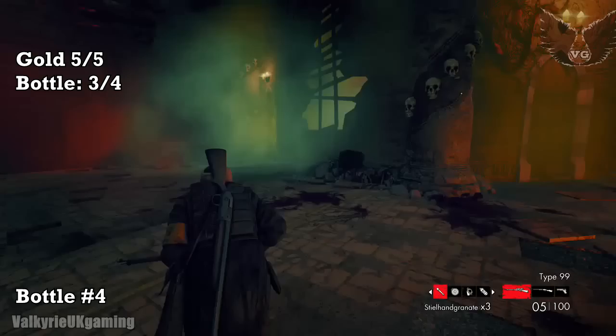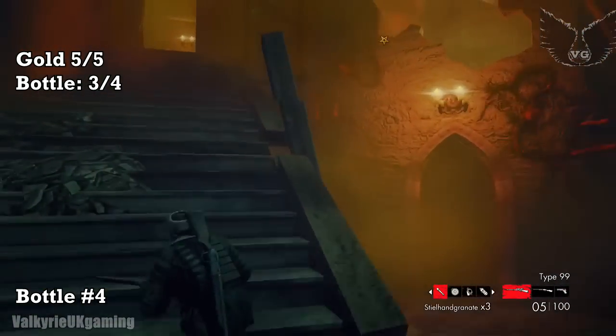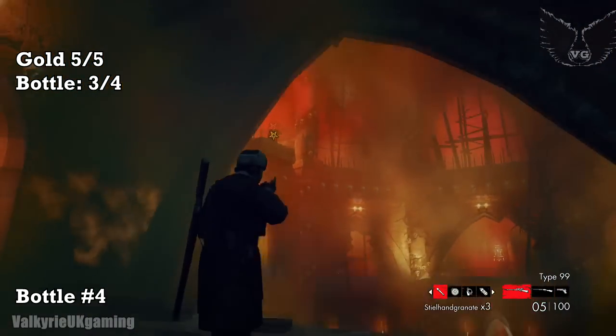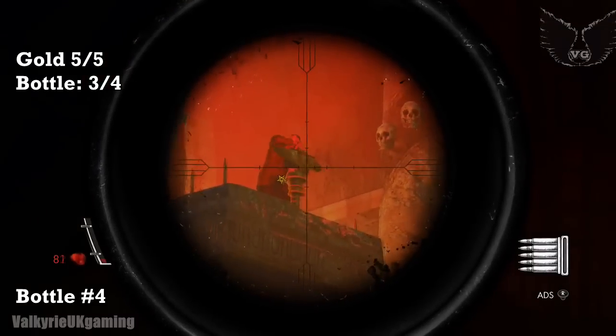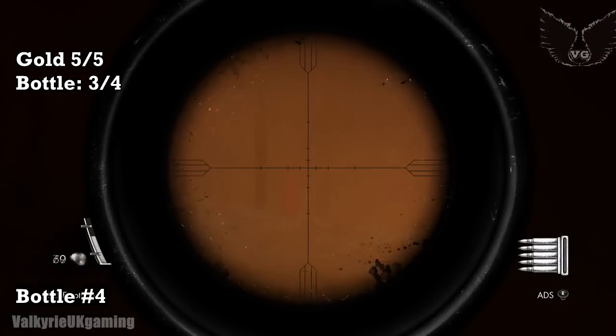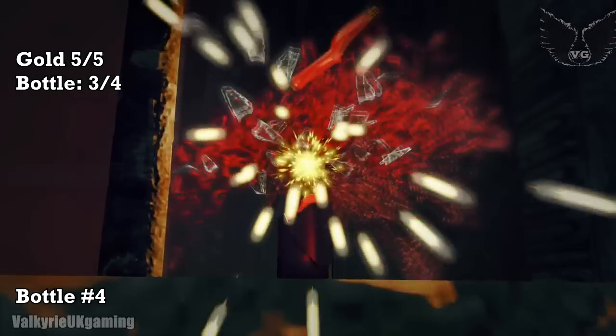Then from this point you'll go through the doorway on the left — that's why I said you should do the left one first. You'll come up to Hitler; rather than shooting Hitler to transition him to the next point, you want to aim in this first window to the right, and at the very end you'll see Bottle of Blood number 4 — the last bottle of the game.